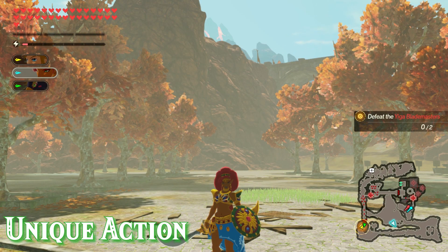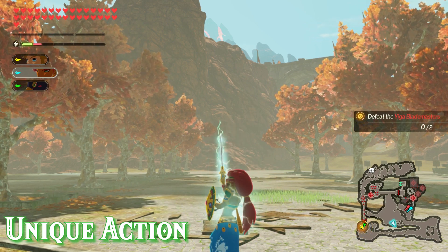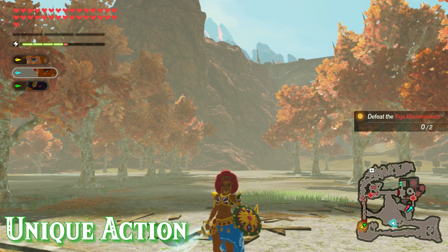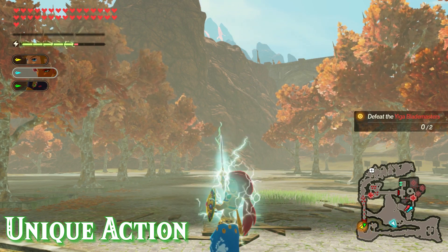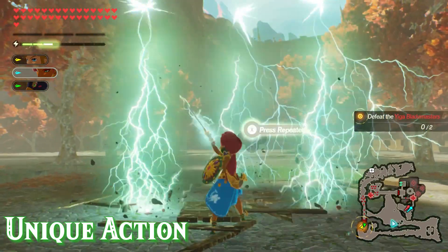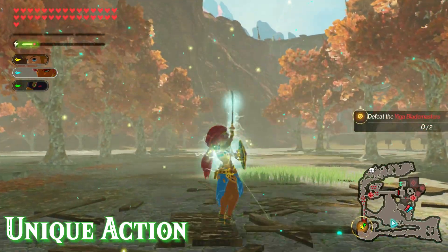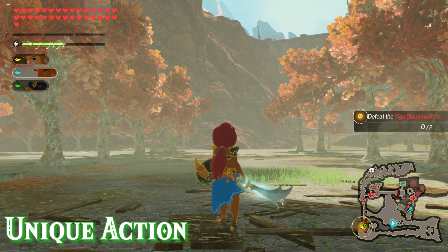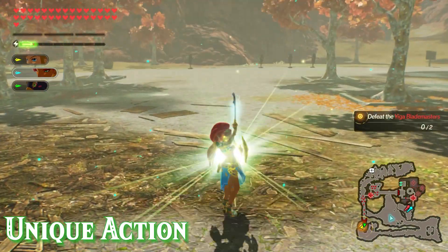Urbosa's unique action, performed by pressing ZR, will charge her lightning gauge, which you can see right under her health bar. Once one of those bars is charged, your strong attacks at the end of combos will change and now use some form of lightning. If you have more than one bar, all your strong attacks will last a little bit longer. Some other ways to charge her lightning gauge include dealing damage to enemies, or at the end of combos there's a short window to press ZR — if you hit it, the lightning gauge will automatically charge a couple of bars.